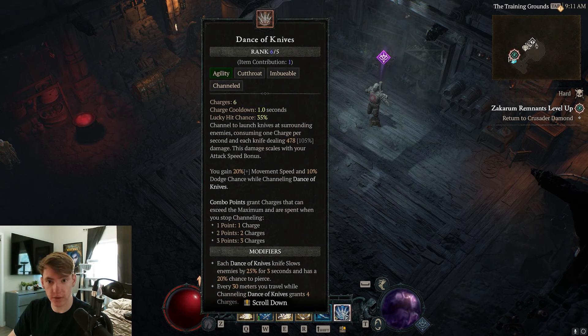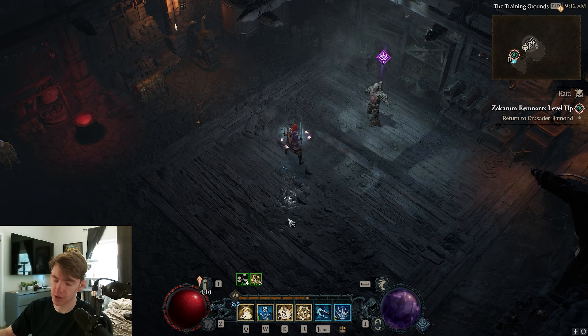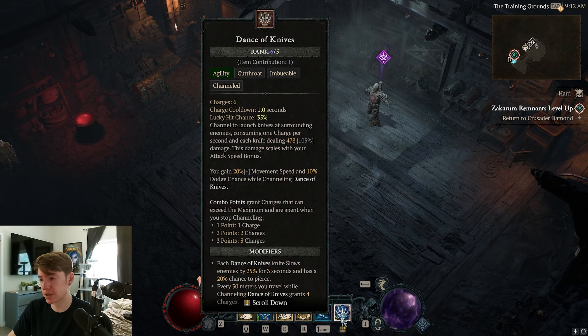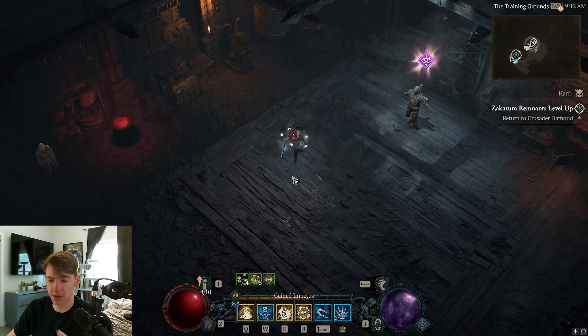Let's talk about the build. First I want to explain why Dance of Knives is so good and how you can best take advantage of it, then I'll explain where we spend all the skill points and go into some legendaries and tempering. The most core mechanic for this skill and why it is so strong is snapshotting. If you've played World of Warcraft or other RPG games, you should be somewhat familiar with snapshotting.